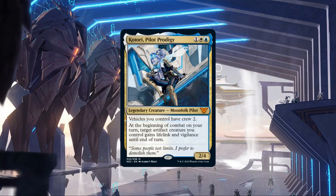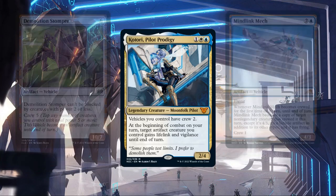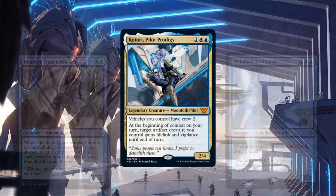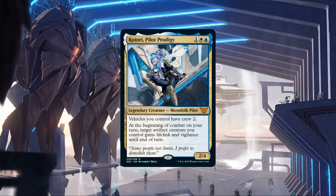In keeping with Katori's vehicle-centric game plan, this upgrade will aim to improve what Katori's already good at: getting our vehicles online fast and using them to slam into our opponents. The core build already has quite a few solid vehicle entries to make our job easier, but we'll be adding even more to ensure there's always something for Katori and her squad to pilot. We'll also need a supporting cast of pilots, an efficient pit crew, and ways to get value as vehicles are brought into play or get into combat.